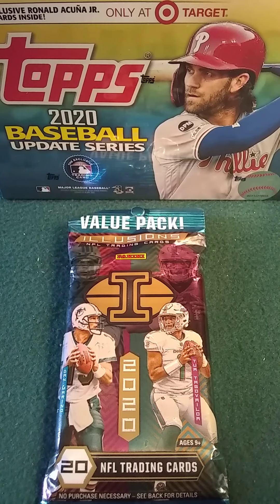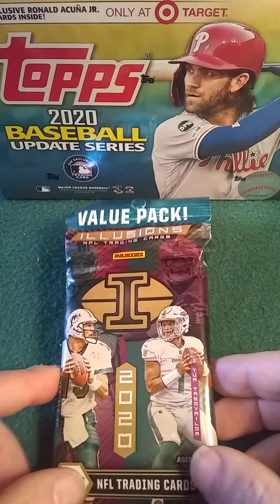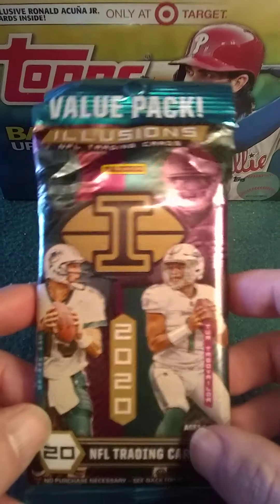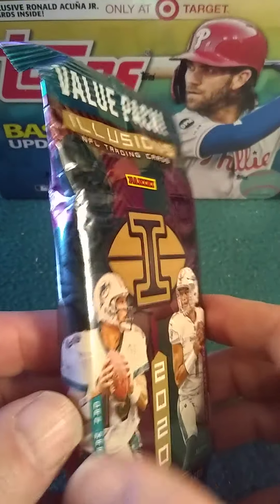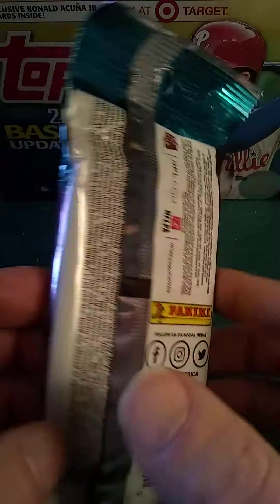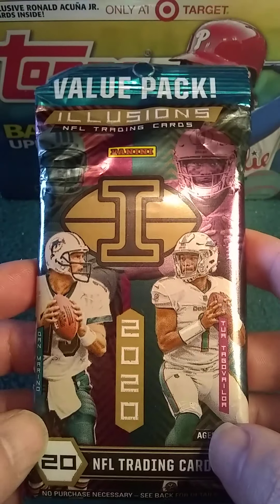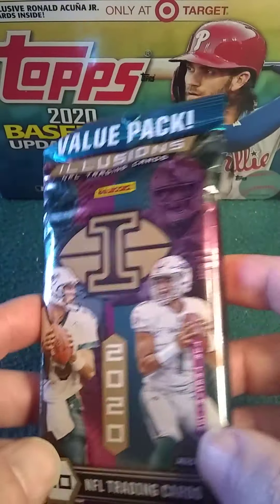What's going on sports fans and collectors, welcome back to my channel — this is Superman Pulls Cards. Today we're going to rip this value pack of Illusions that was sent from a very good friend of mine, Nathan Scheller. Great guy — me and him do all sorts of deals back and forth as set builders, and he sent me this package as a little Christmas present.